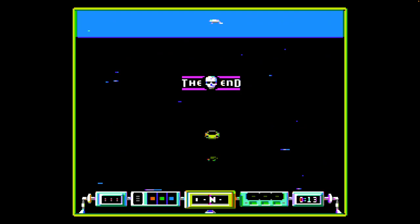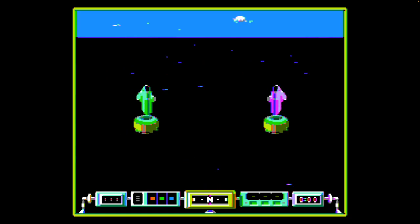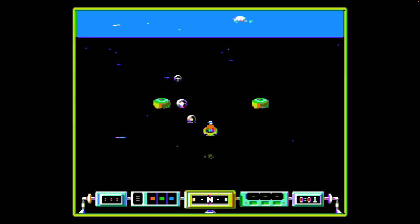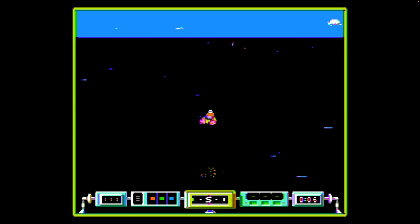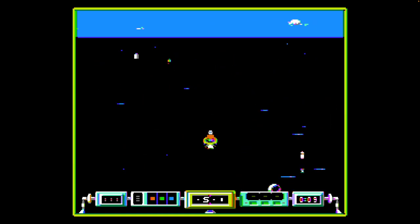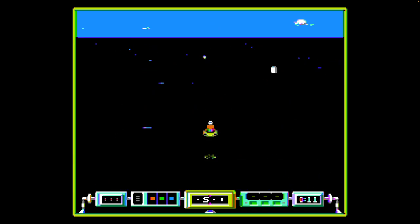Let's get back into it — I didn't lose much progress there. Down at the bottom you've got your lives in the bottom left. I should be shooting one of these so I can get my lead on the objective. I need to kill both these enemies, and when you kill an enemy, you also need to collect the little pod afterwards — otherwise the enemy will respawn from it.